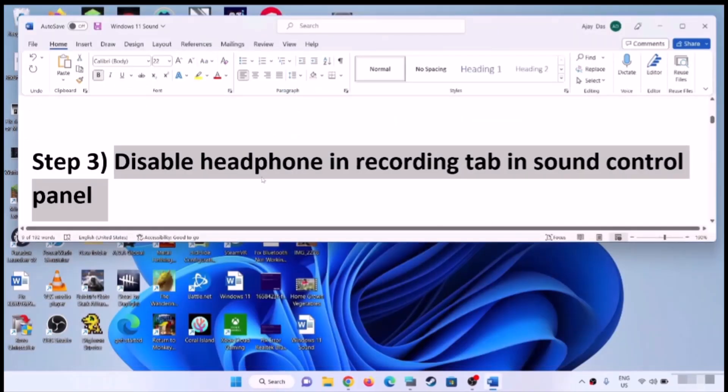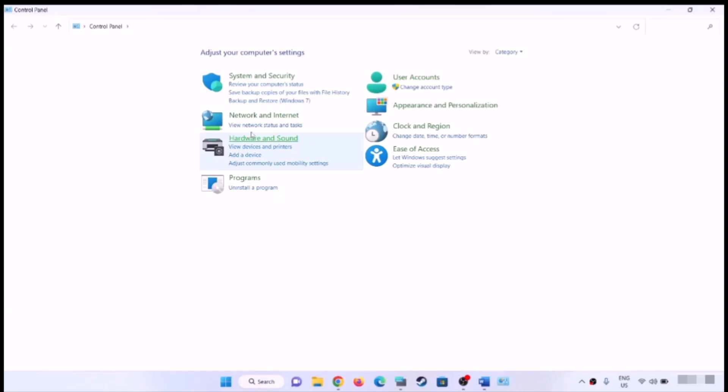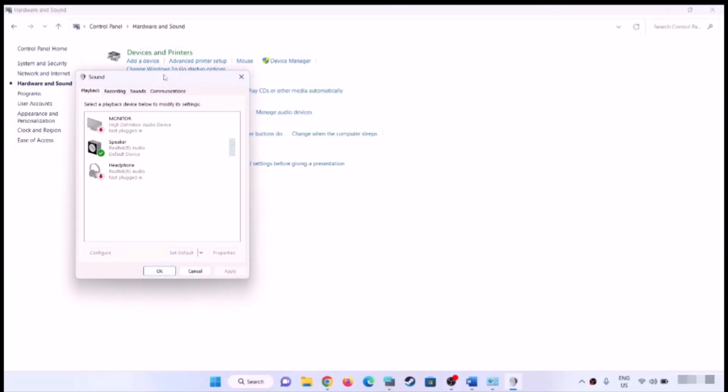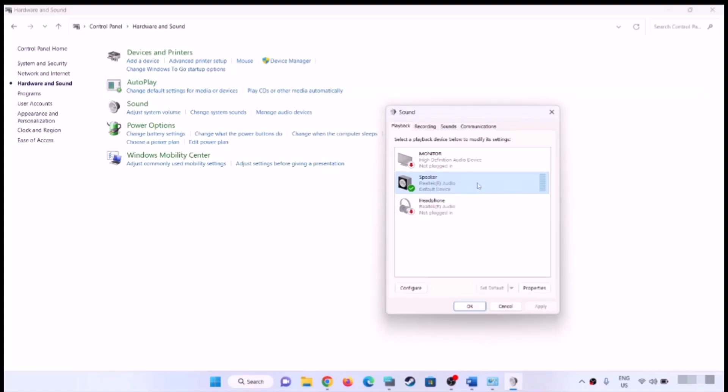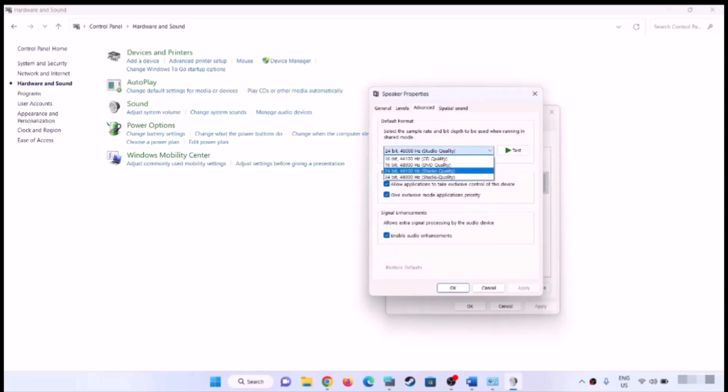The next step is to set the sound sample rate to 48,000 or 44,100 Hz in the Sound Control Panel. Open Control Panel, go to Hardware and Sound, then Sound. Select your speaker, right-click and select Properties, then go to the Advanced tab. Try 24-bit 48,000 Hz, or 16-bit 48,000 Hz, or 24-bit 44,100 Hz. Try different sample rates, click Apply and OK, then check the sound.